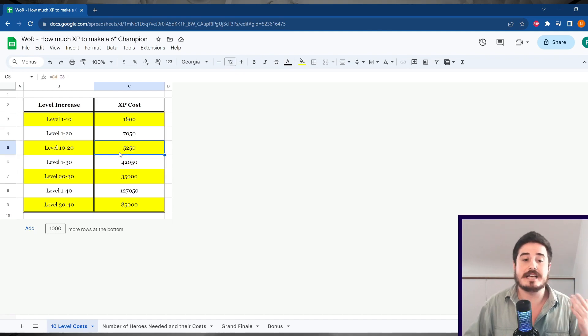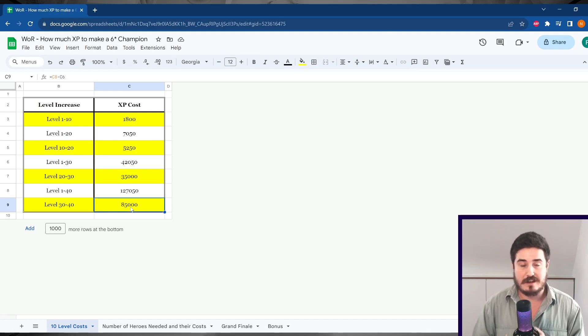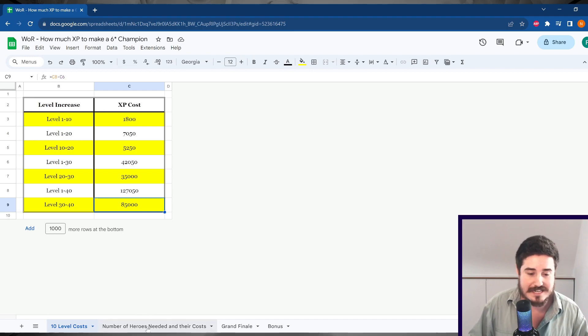So we know it's 1,800 to go from 1 to 10. Then to go from 10 to 20, we subtract. To go from 20 to 30, we find level 1 to 30 — that's 42,050 — subtract 7,050, and we get 35,000. Then repeat the exercise, and finally 85,000 to go from level 30 to 40. All right, I hope we're all on the same page. Let's keep it moving.